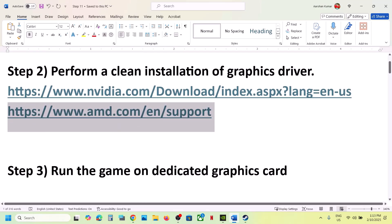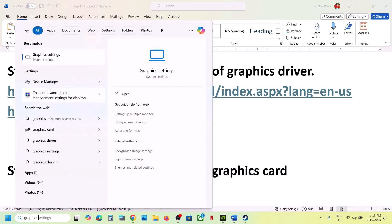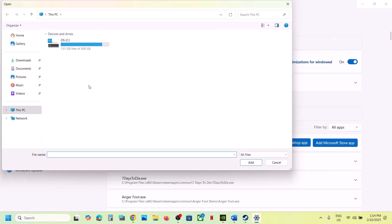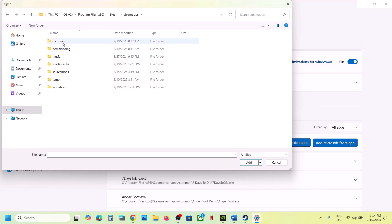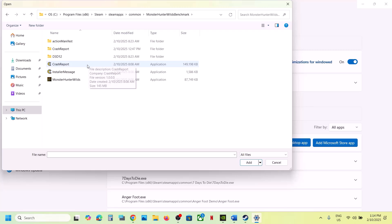The next step is to run the game on the dedicated graphics card. Type 'Graphics Settings' in the Windows search box, go to Graphics Settings, and click on 'Add Desktop App.' Navigate to the game installation folder — Program Files (x86), Steam folder, Steam Apps folder — and open the Common folder, then the game folder, and select the game's exe file and click Add.